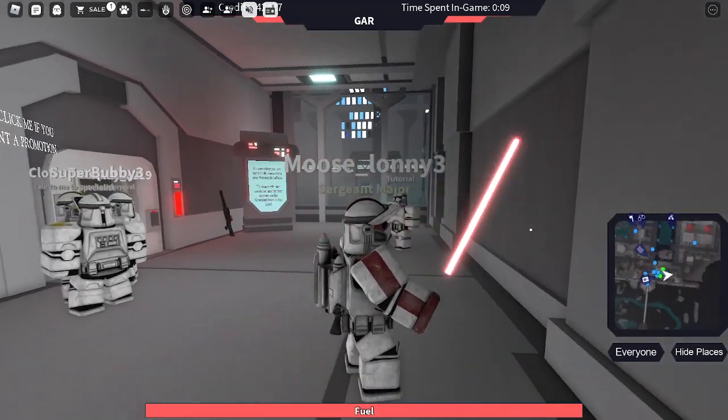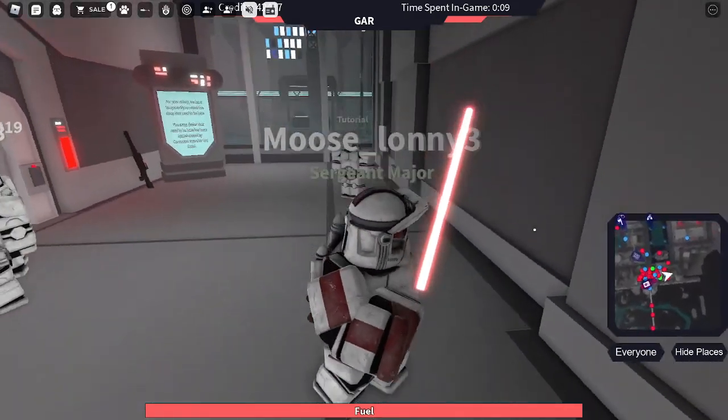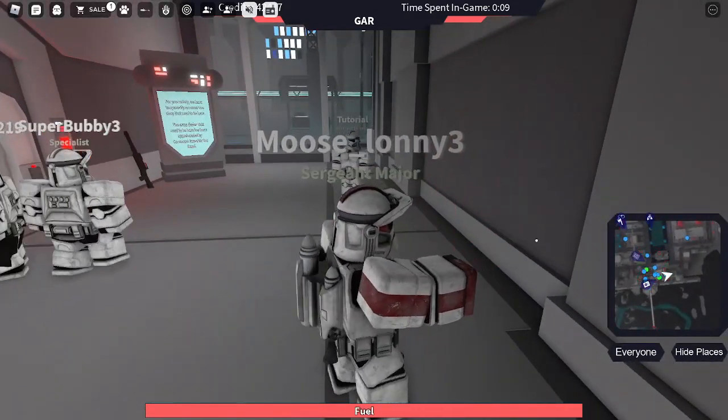The hand blaster basically looks like the weapon that Rex uses. Now the White Sabres don't have a hilt — they don't have a handle — but they still have the blade.